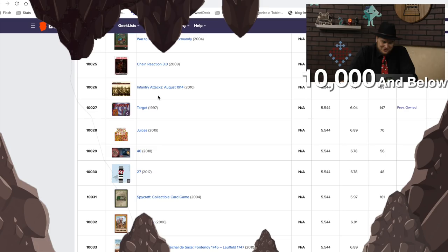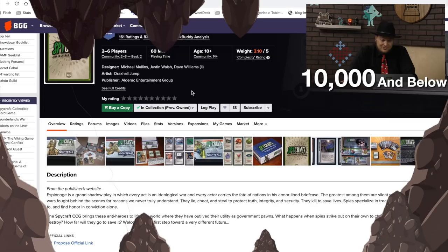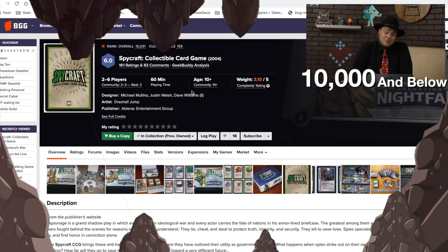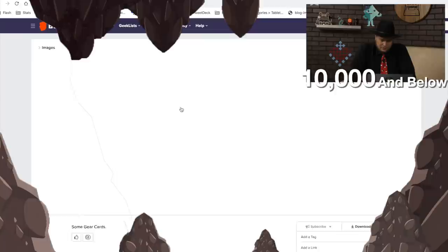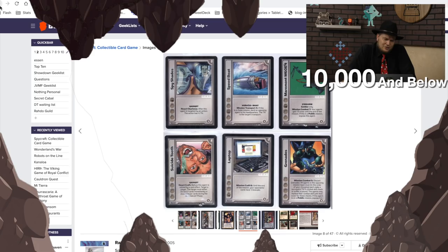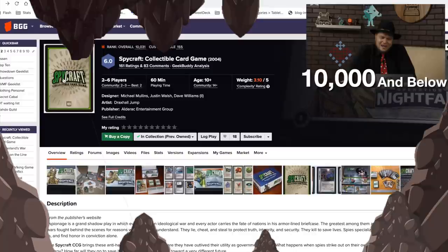War to Access Chain Reaction 3.0 — I guess the first couple didn't do so well. Then Spycraft Collectible Card Game. This is actually interesting — I remember when this came out from AEG in 2004. They were not as big into board games; they were making collectible card games. I actually had this one for a while. The cards include gadgets, vehicles, and firearms. I kept meaning to play this and never got around to it, and now it's 15 years later. I really like the concept of a spy game.